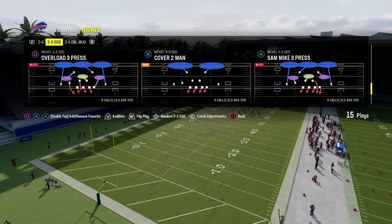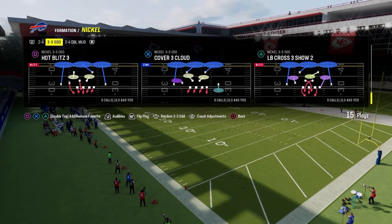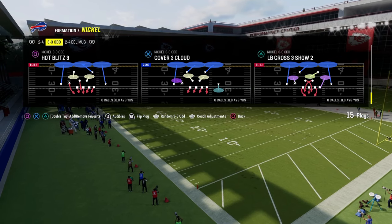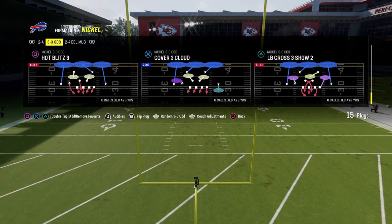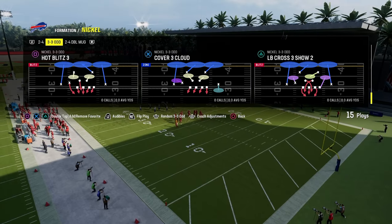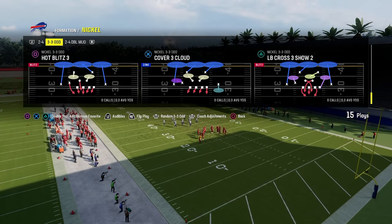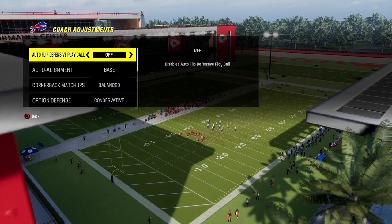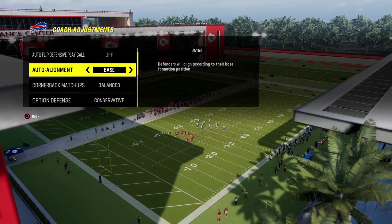In my opinion, one of the best ways to defend Bunch with 335-Odd — and 335-Odd does a lot of really good things from an alignment perspective, from an assignment perspective, from a blitz perspective. So we're going to show you one of my favorite defenses against Bunch, and if you want to check out the rest of the defense, make sure that you join the school community. It's only $10, and it guarantees you that it's going to get you better at the game. For your coaching adjustments, what I like to do with this defense is we're going to turn auto-flip defense play call off.